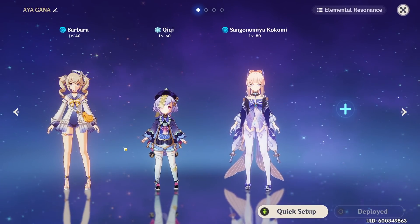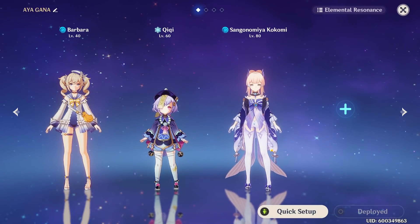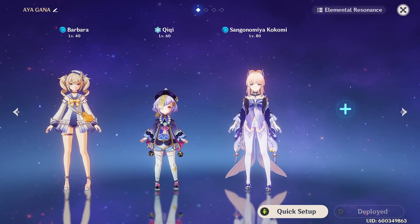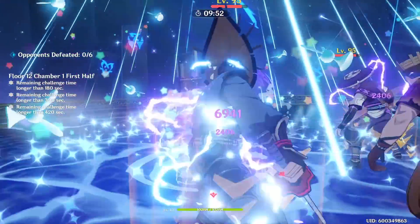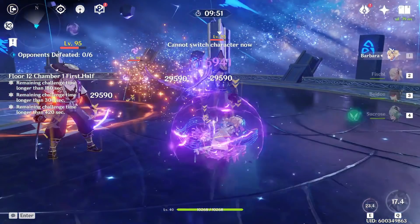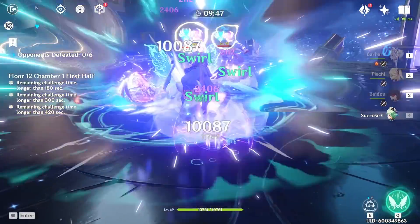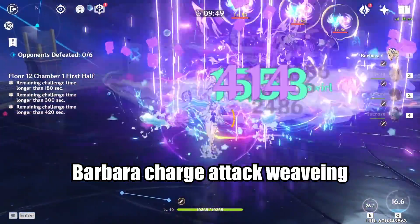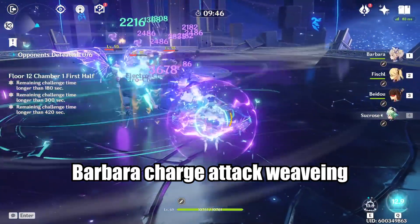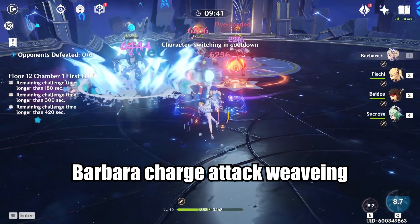Moving on to the actual healers of Genshin Impact: Barbara, Qiqi, and Kokomi. Remember, we're looking for consistent massive healing. For Barbara, while she has massive healing on her elemental burst that can easily max out the damage on the new artifact set, unfortunately Barbara does not generate any energy and her elemental burst has a high cooldown and very low uptime. At the very least, you could do a Barbara charged attack swap-weaving — swap into Barbara and do a charged attack every few seconds while her elemental skill is up.